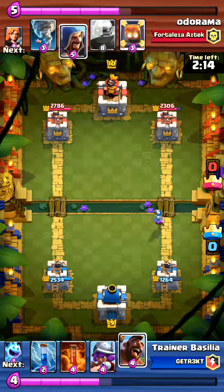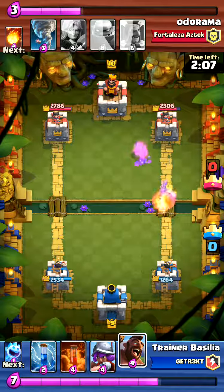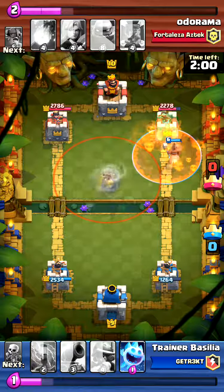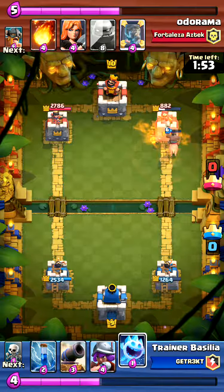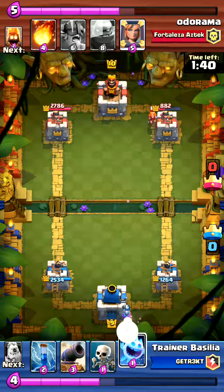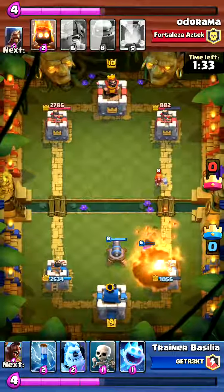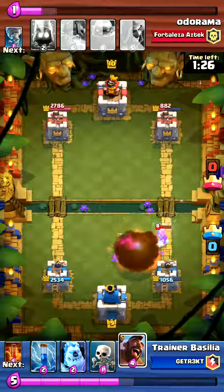I'm behind quite a bit but still confident because he's rocking an expensive deck. When he drops a lot of elixir I can go in for a punish. Here we're about even and I'm poisoning. He did some BM - BM matters because you missed the tornado. I'm usually pretty good about that. On my upper account if they drop a taunt I just mute them - it's not that I don't want to listen, it just helps me focus.